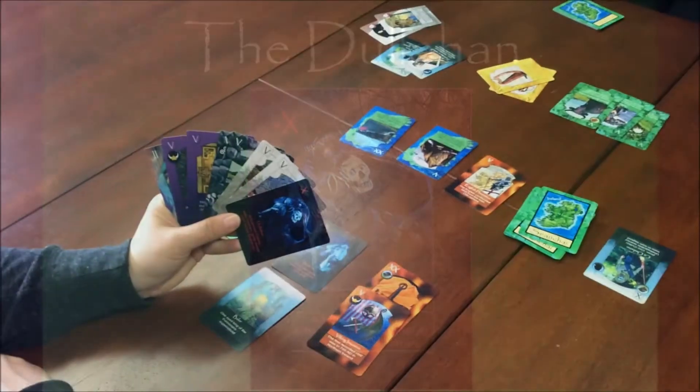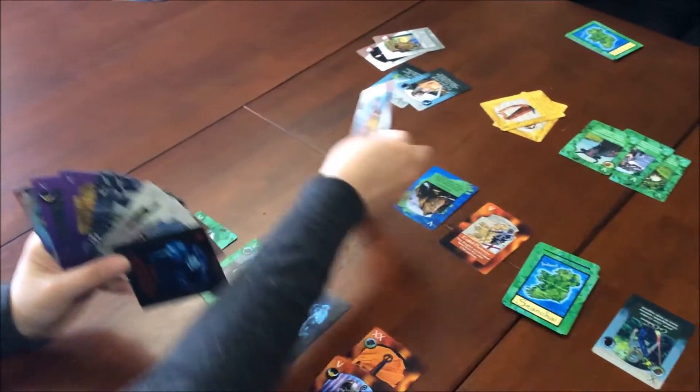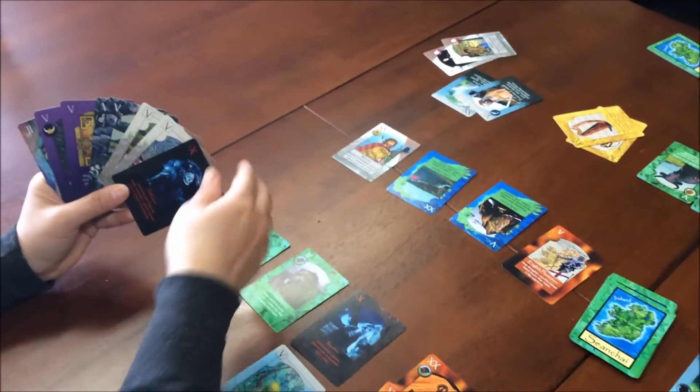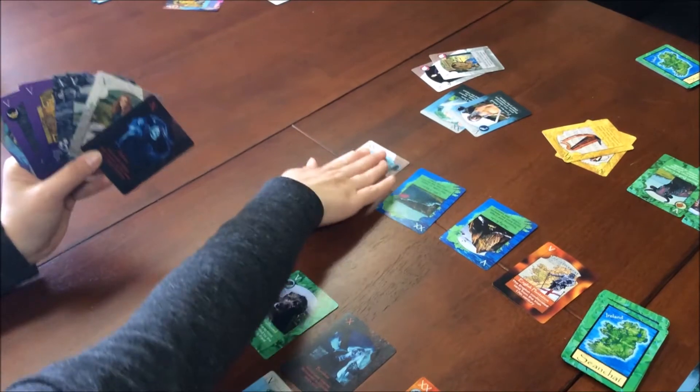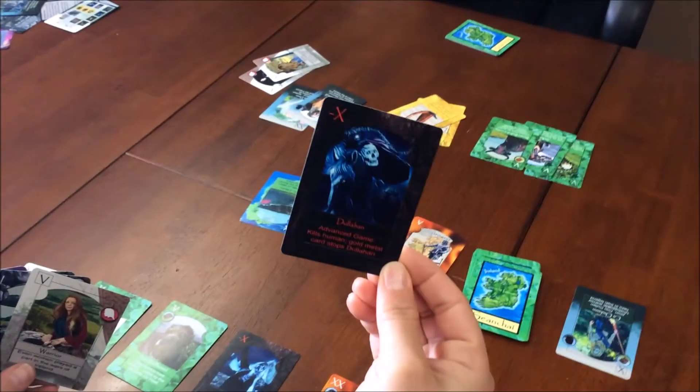It's my opponent's turn. Since she doesn't have anything to capture a card in the tableau, she's going to flip the card. She does have something to capture that, so she plays it. Now it's time to discard — she's going to discard the Dullahan against me.